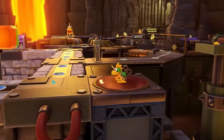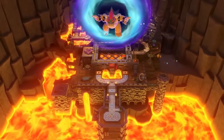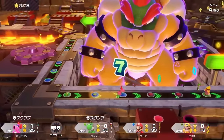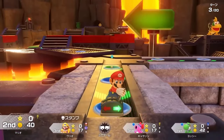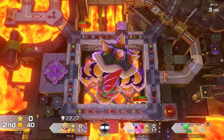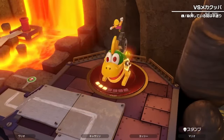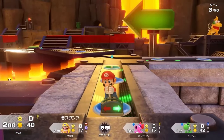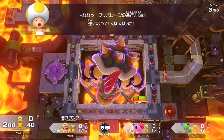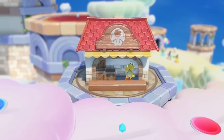Finally, we have King Bowser's Keep, whose main gimmick is the giant fake Bowser at the center. Around him is a treadmill that regularly gets filled with a lot of Bowser spaces. The exclusive item here is pretty self-explanatory — it's just a switch that Mario uses to turn the track on and off.